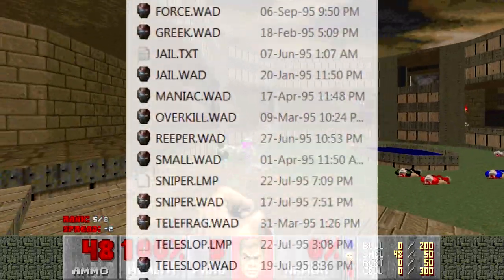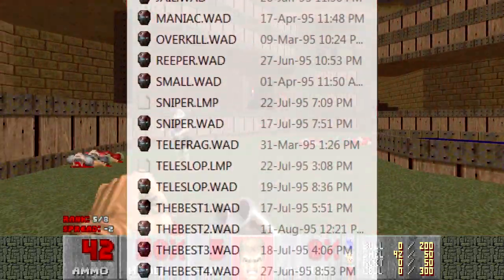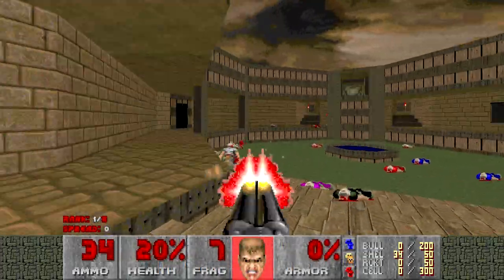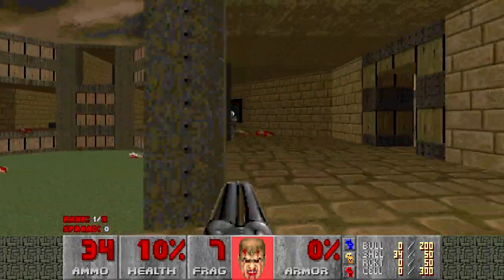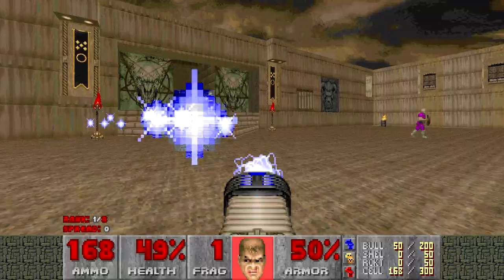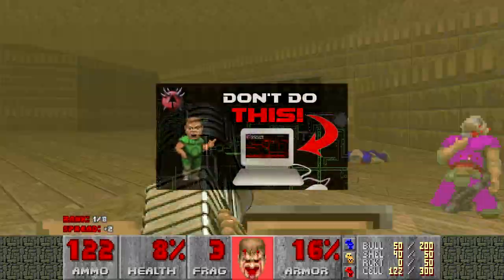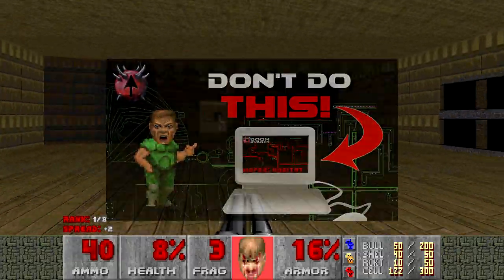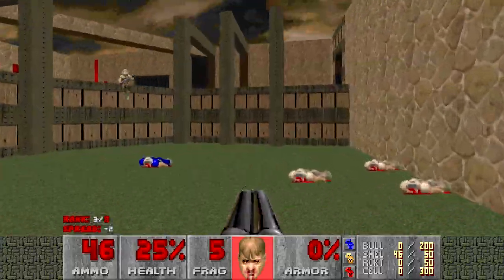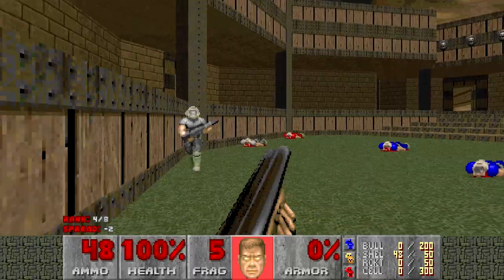There's also a large collection of deathmatch maps to be found here. Looking through the Casalis' early deathmatch maps and comparing them to the average DM map from 1994 or 1995 makes it obvious that they knew very early on what makes a good Doom level. In these old levels, he manages to largely avoid most of the DM mapping sins that I've talked about in older videos — sins that are still committed by mappers to this very day. It's just further evidence that he's always had a very strong sense for what does and what does not make a fun Doom level, be it in single player or deathmatch mode.